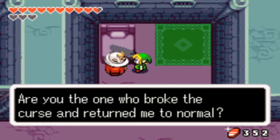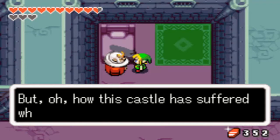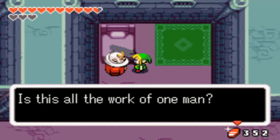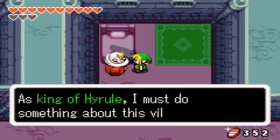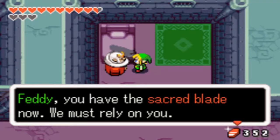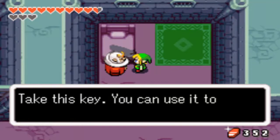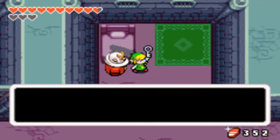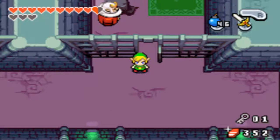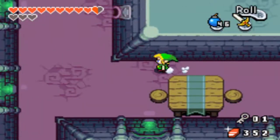Are you the one who broke the curse and returned me to normal? You've gone quite brave since I last saw you, I must say. But oh, how this castle has suffered while I was under Vaati's curse. Is this all the work of one man? As king of Hyrule, I must do something about this villain. Ah, but I'm old and I would only hold you back. Fetty, you have the sacred blade now — we must rely on you. Please, you must find a way to rescue my Zelda. Take this key. You can use it to get out of the castle from the basement. Sorry about that — something happened. It's all good. Hate having to edit those out.